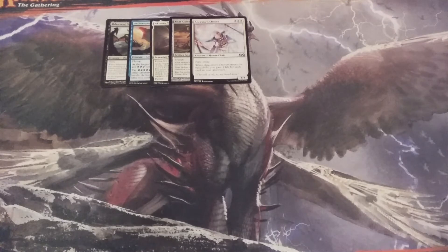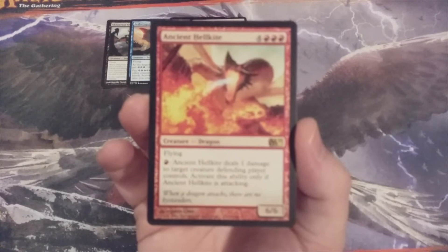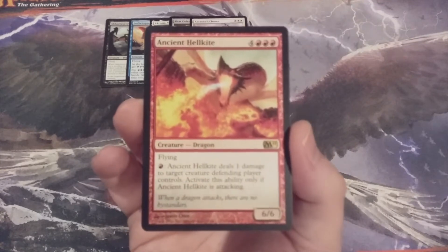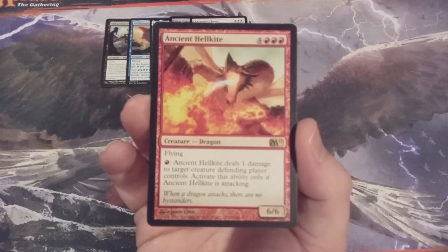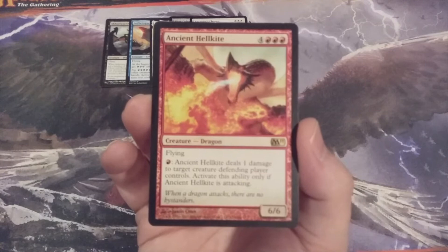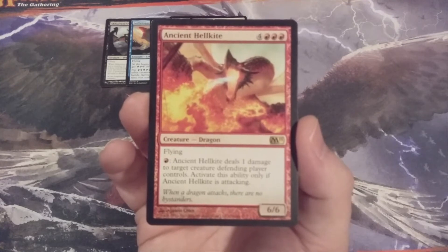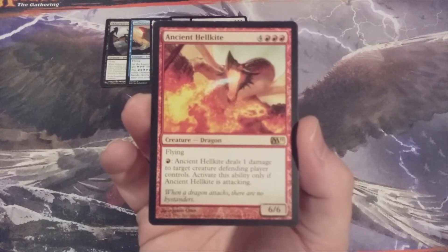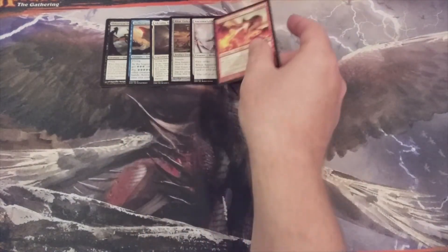Creature number six, and our first red card of this installment, is Ancient Hellkite — a 6/6 flyer with a fire-breathing-like ability. We tap one red mana and Ancient Hellkite deals one damage to target creature the defending player controls. We can only activate this ability if Ancient Hellkite is attacking. Load up your land decks with mountains, because if we send this big flyer into action and our opponent does not have the creatures to block or destroy it, we can start picking off their creatures as long as we have the red mana to do so.